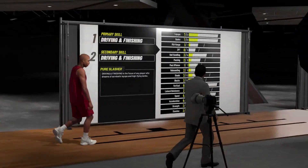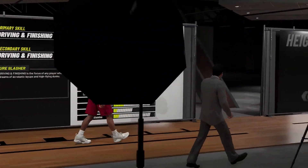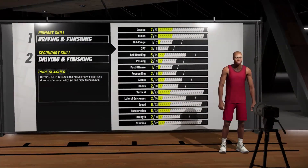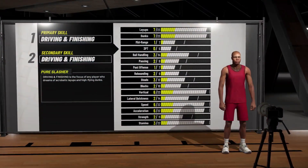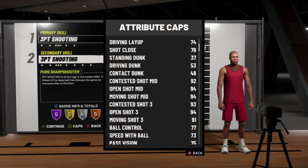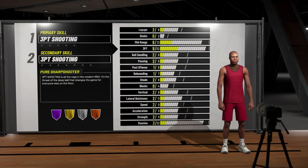He has a point guard because he has Limitless Hall of Fame and all that stuff. He's 6'6. Limitless on Hall of Fame — you can only get that as a point guard, you can't get that as a shooting guard. And he has 3-point shooting primary and 3-point shooting secondary. He's a pure sharpshooter. And this is his stats basic, but this is not his actual build.